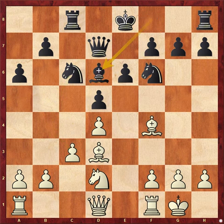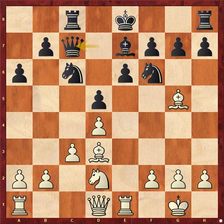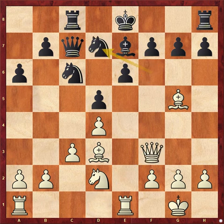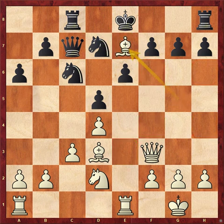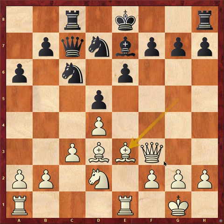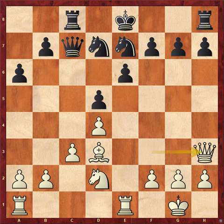Black offered the exchange with Bishop d6. White went Bishop g5, Bishop e7, Rook e1. Black went Queen to c5, white went Queen f3, and black went Knight to d7 — asking if white wants to exchange the bishop. White took the bishop. A better choice would have been Bishop e3, which would have been a stronger move, but white went for it. Black took with his knight.